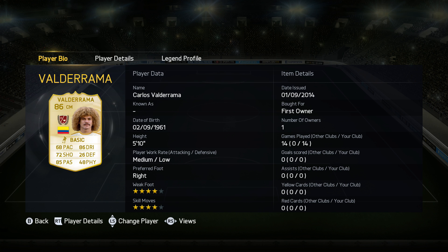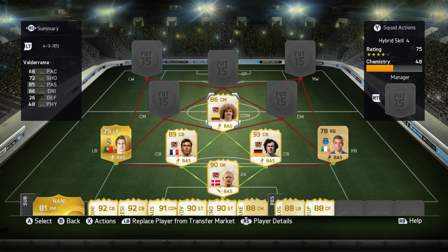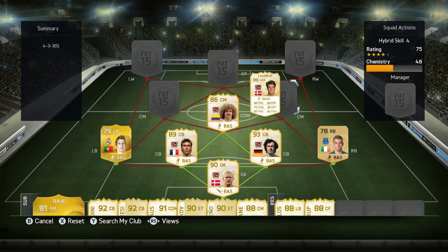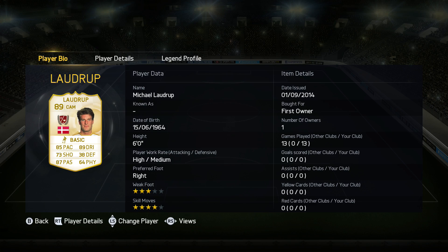Then we move on to the center defensive mid, who is actually a center attacking mid but I just wanted him in the squad — that is of course Valderrama from Colombia. He has probably the worst stats for a legend card, but he does have 4-star skills, which is actually the main reason I decided to use him, and he was actually very decent in this squad.